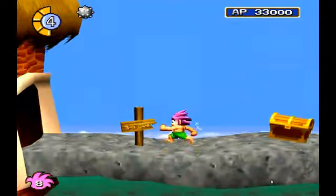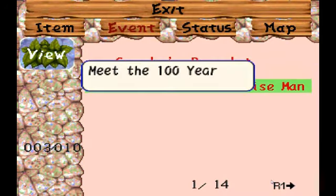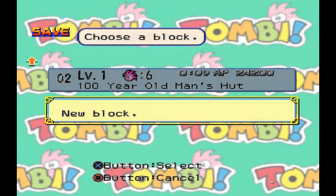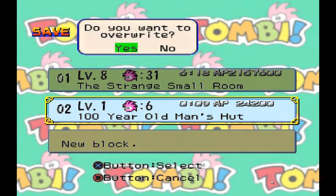And here we are at the hundred-year-old man. You know what I mean? This thing right here — that's what we're going to do next. But we'll stop here, I think I'm running out of time, so I'll save the data. Memory card one. Here is the save of my game clear, and here is the save of my last attempt at the playthrough.